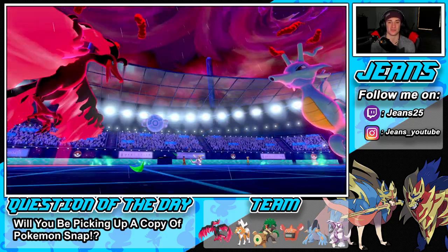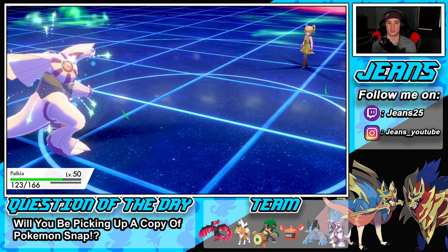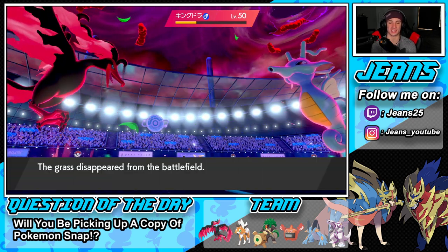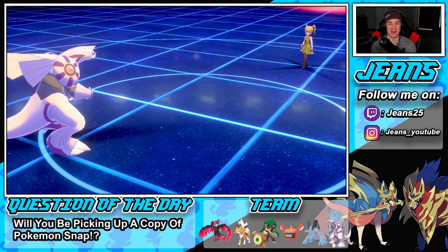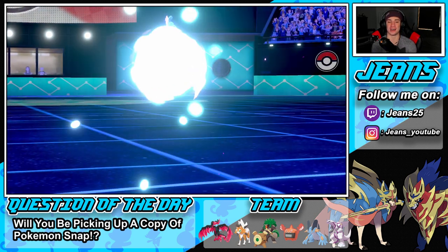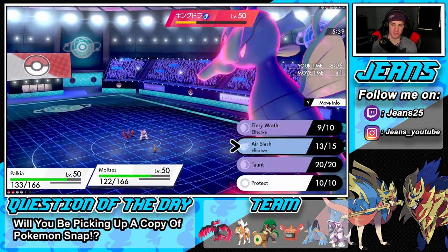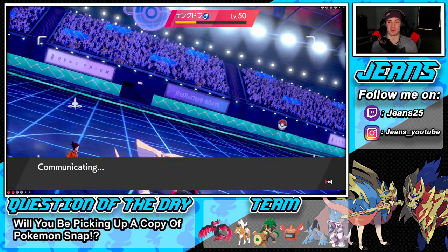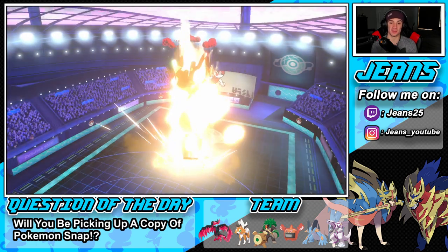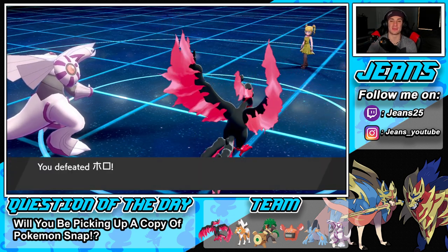Rain just stopped so Kingdra is no longer faster. Spatial Rend comes out and clutches it up — Palkia doing real good work. That's why you don't cancel battles too early. I probably should have led Palkia — that would have been better — but the Queenly Majesty came up clutch. We ended up rolling out with Moltres and Palkia in the back, Dynamaxing and completely sweeping. We're sitting at 2-0, hopping into the third and final battle.